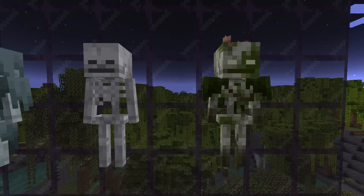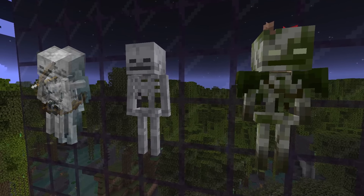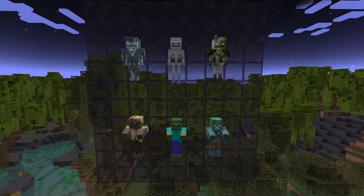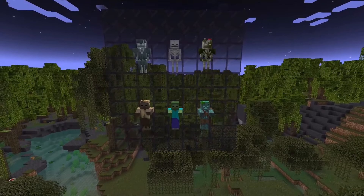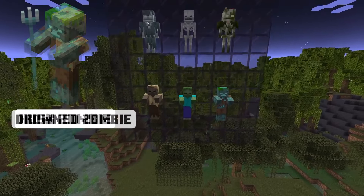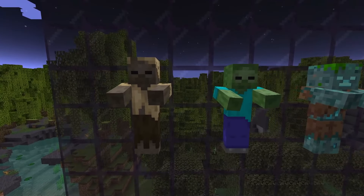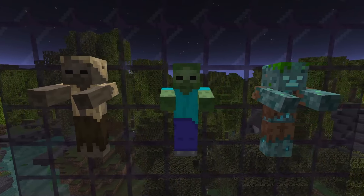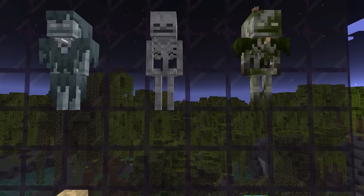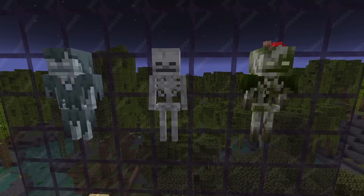The Bogged is a skeleton-type mob, so it will attack you with a bow, just like all the other skeleton-type mobs. The Bogged fits quite nicely with the other hostile mobs, specifically the zombies, as we have had husks and drowned zombies, which are almost like dry and wet versions of the zombie. So now we kind of have that with the skeleton, where you have a cold and a poisonous version of the skeleton.